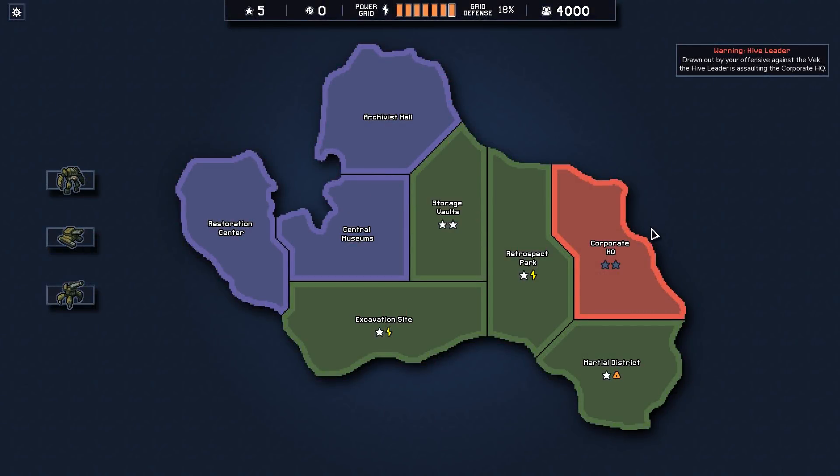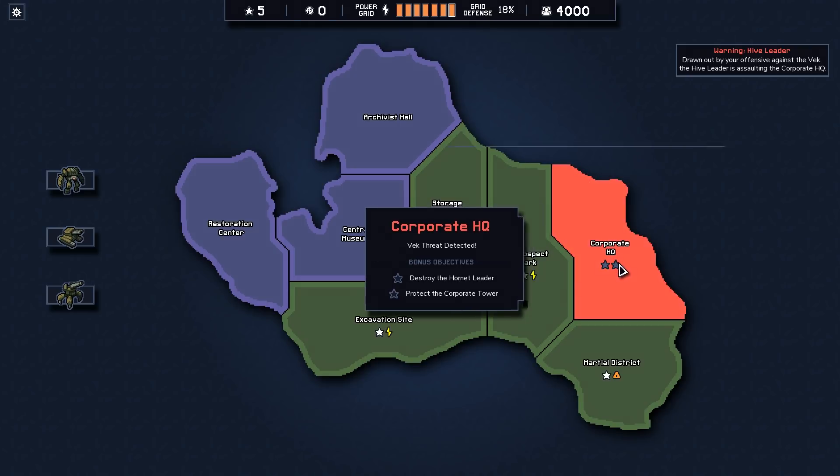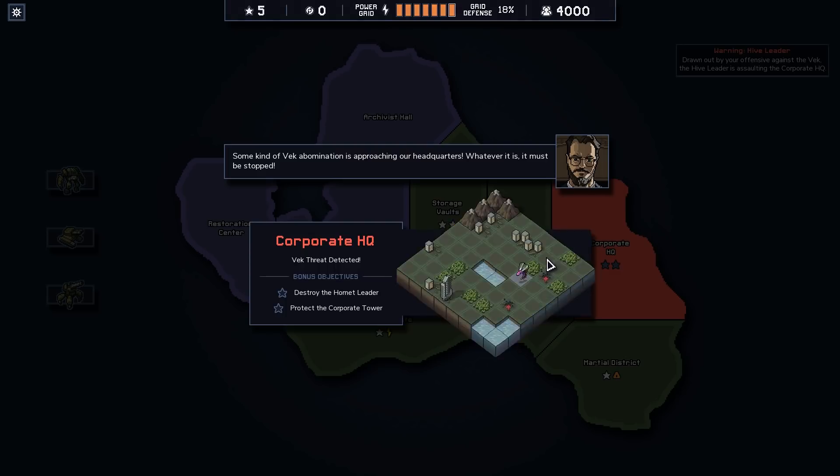Seismic activity? So we lose everything. Drawn up by your offensive against the Vec, the Hive Leader is assaulting Corporate HQ. Destroy the Hornet Leader, protect Corporate Tower. Some kind of Vec abomination is approaching our headquarters. Whatever it is, it must be stopped.